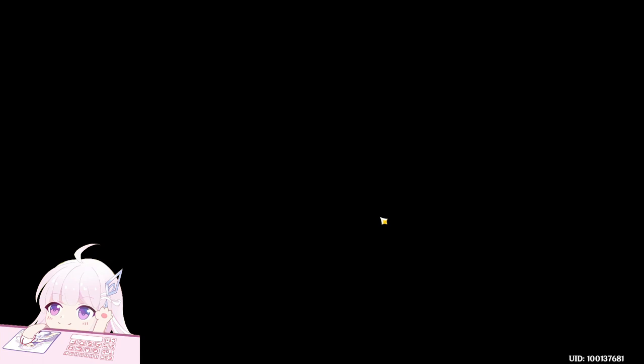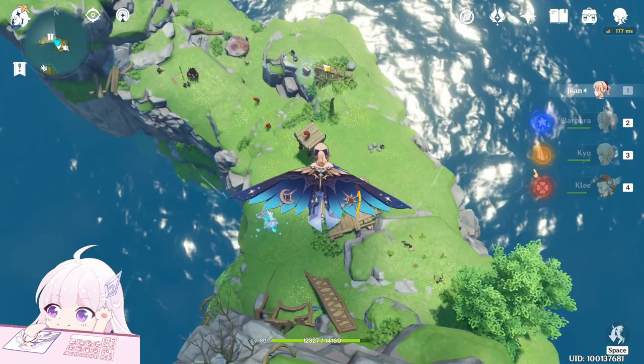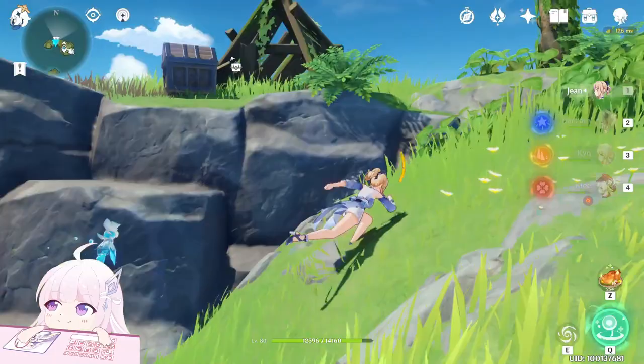Normal chest. Now teleport back. This time go down from the island — there's a chest here, a protected chest. Just kill the mobs. Here we go.